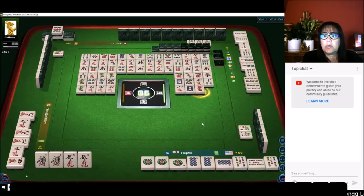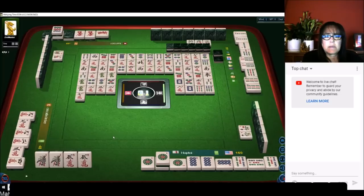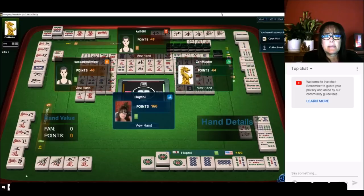Now we have three exposures in bams — that's called nine showing. That's the first red flag. Kong, one dot kong, seven crack. We need a one bam or a five crack. The one bam was over there and the five crack was in the player to my left's hand or in the wall — yep, there was a five crack in the wall. Wall game.